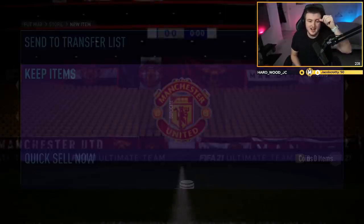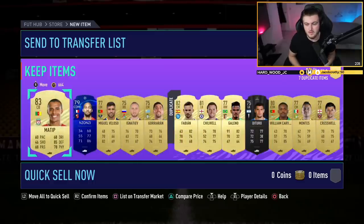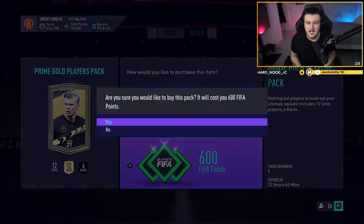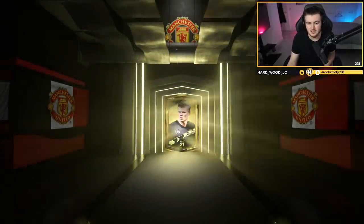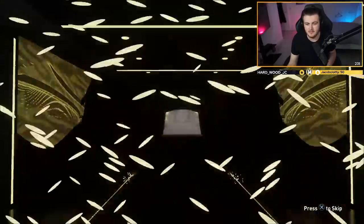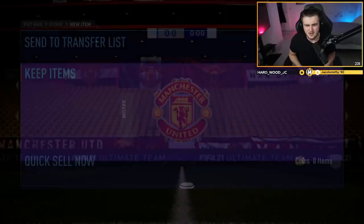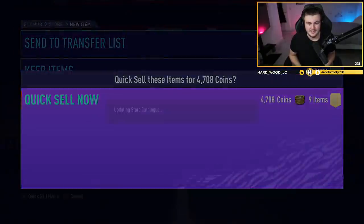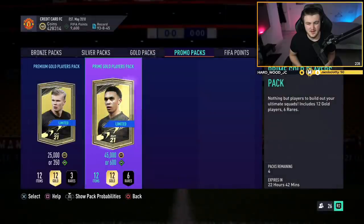We've got ourselves Matic, who I don't think is selling — probably going to discard that. We'll store it in the club and discard the rest. Come on EA, show me at least a walkout — even if it's not a Rule Breaker, I would like to see a walkout. I'm also hoping to see what the animation looks like. No walkout, no board — that is unfortunate in our first four packs. We really haven't started strongly at all.